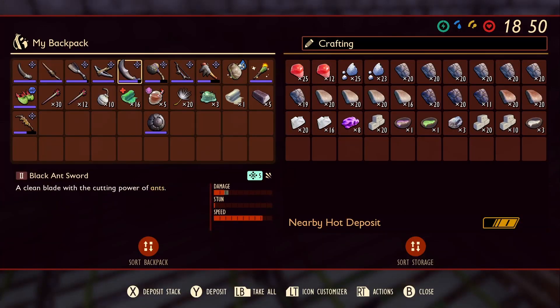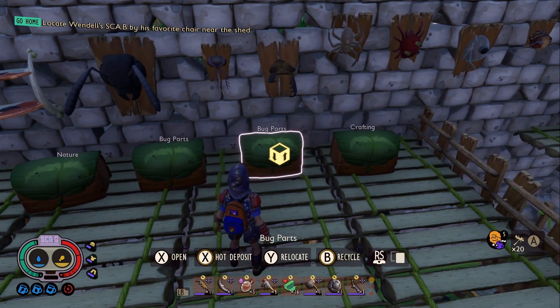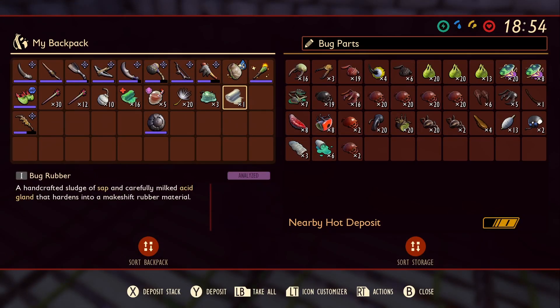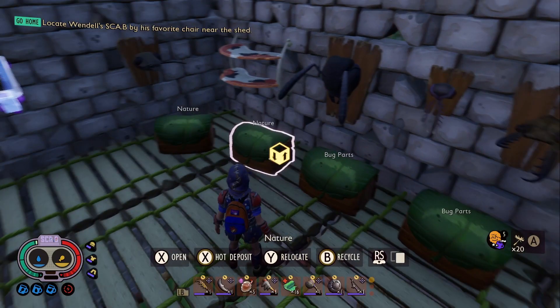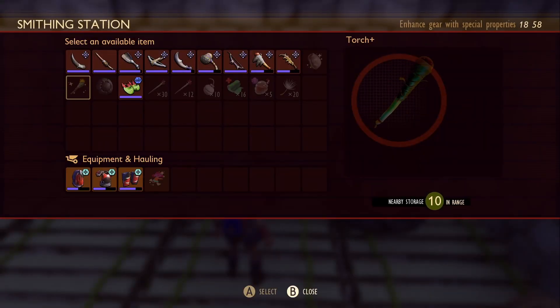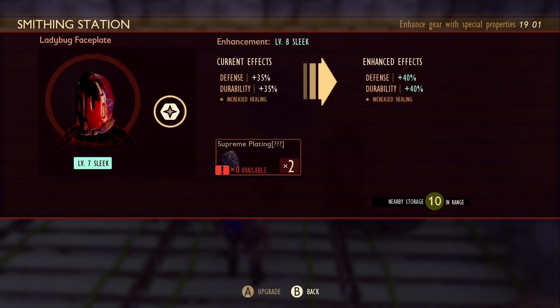Let's put these in here — bug rubber. The name implies that it's bugs. Put the tough gunk in there. Let's go to our smithing station. We can get this all the way up — supreme plating. No, this is as high as it gets.